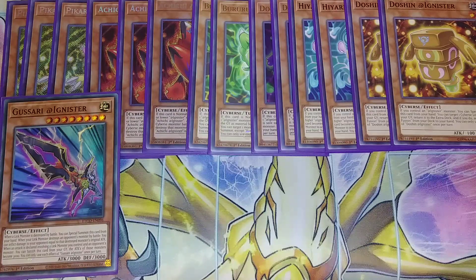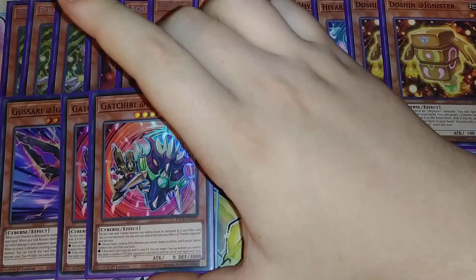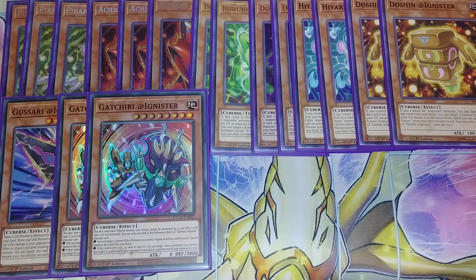I play two copies of Gachira. What this card does — I like it at two because the first time each Cyverse monster you control would be destroyed by a card effect each turn, it's not destroyed. It also has a special summon ability that lets you target a Cyverse effect monster you control and negate its effects, and if you do, special summon this card from your hand. And if this card is sent from the field to the graveyard, you get to target a face-up monster you control, and that target is unaffected by your opponent's card effects until the end phase of the next turn.